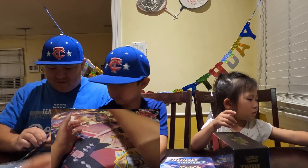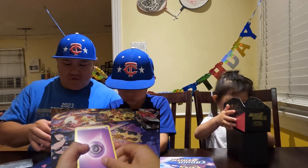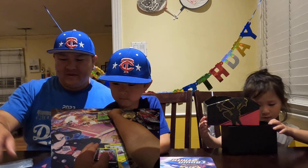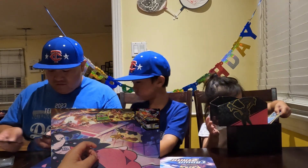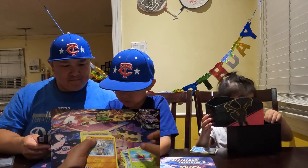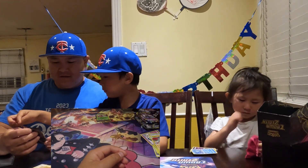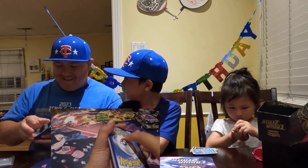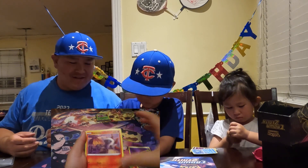Opening Chilling Ring pack — nothing big, one rare. Another Chilling Ring — heavy metal, floppy Tom Tom. Opening Darkness Ablaze from the box — Charizard time! They pull a Charizard. That was a crazy box — pulling the Charizard and the Moonbreon from the same box.